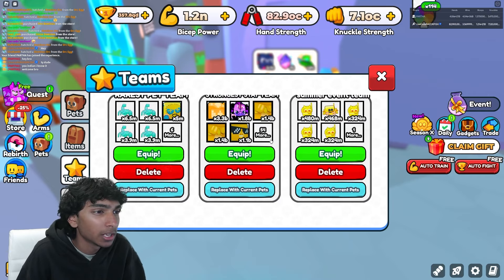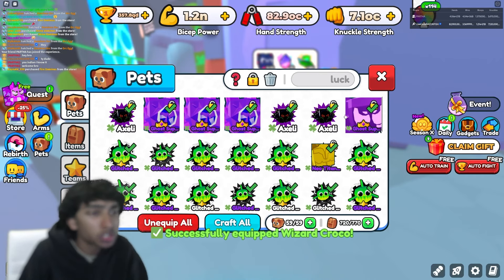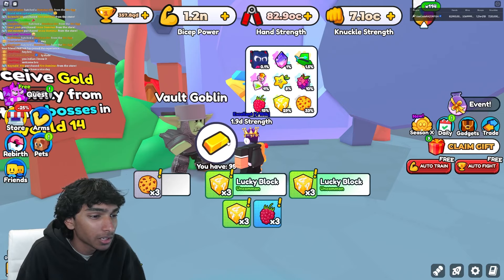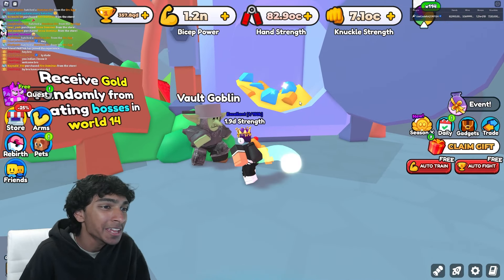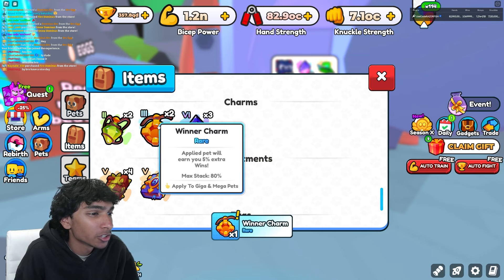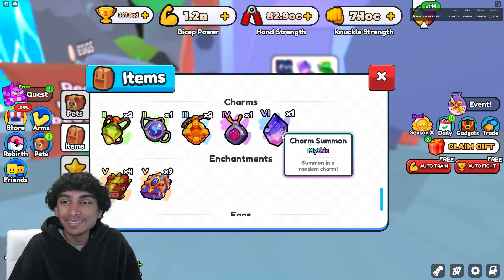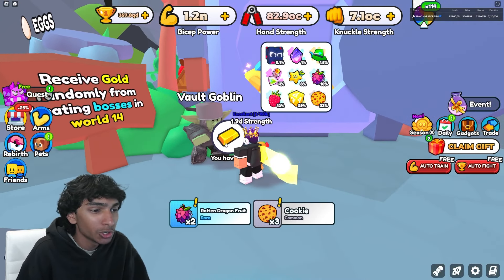Now we're gonna get max luck. I'll go over to my pet team and get my best lucky team — 58 pets equipped. I got another lucky pet I can equip too. I got a cookie — literally the worst thing. Cookie again... lucky block, lucky block, lucky block, raspberry... got cookies, lucky blocks. Oh my gosh — charm summon! The charm summon is a one percent chance and I just got it! I got four charm summons and used one — I got a winner winner charm, five percent more wins.